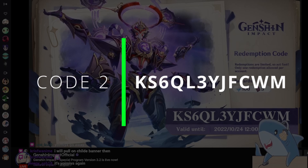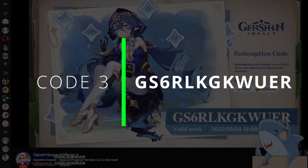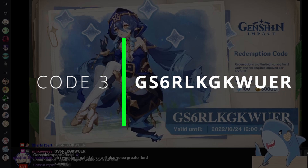To enter the code, simply go to your character menu, then go to Settings, click on Accounts, and then Redeem Code. You can copy and paste the codes in individually — just make sure there's no spaces or anything afterwards, otherwise the code will not be validated.